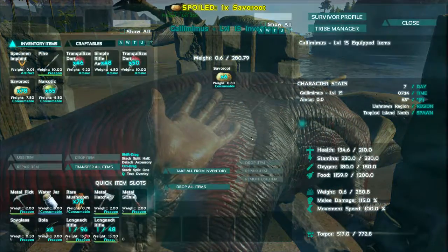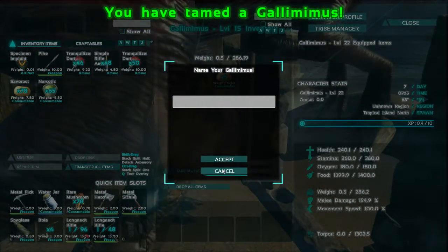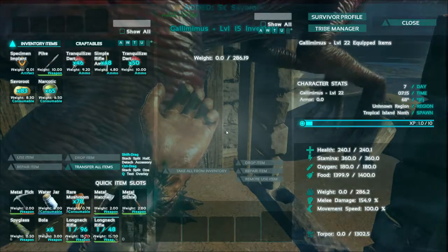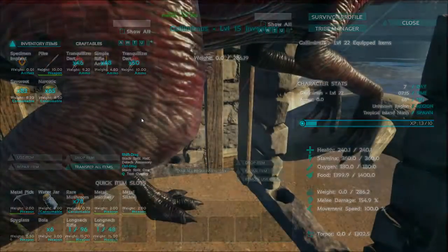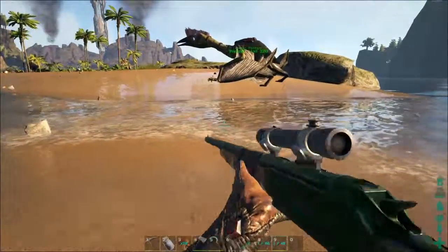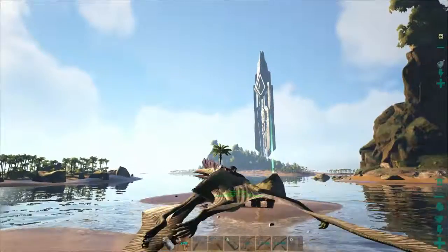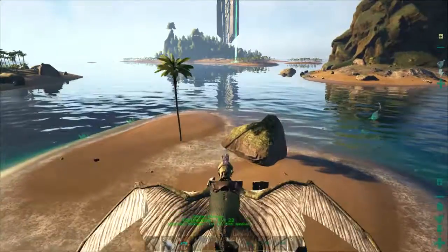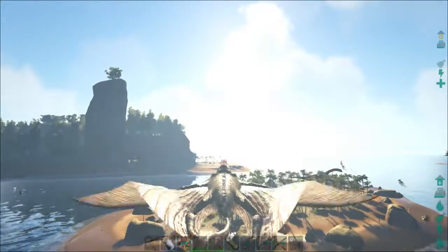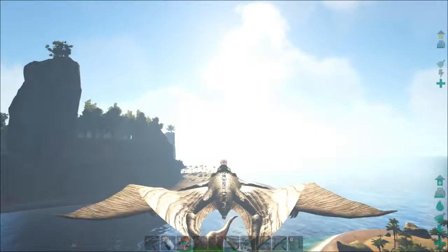This guy is just about to get up. I took most of the savoroot off him because he was just gonna eat it the moment he got up - and he went through 35 narcotics for a level 15 guy, kind of insane. Let's get back on Pretzel. I'm gonna need probably about five gallimimuses - four females, one male. I already have the male, so now it's just all females.